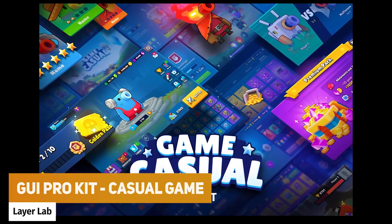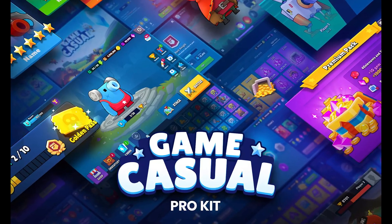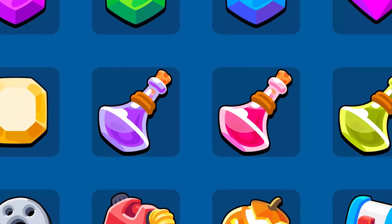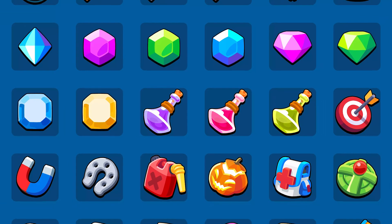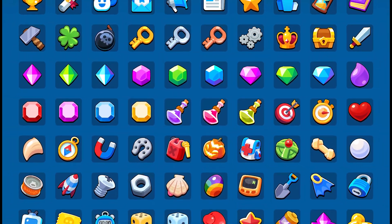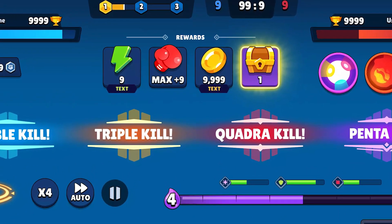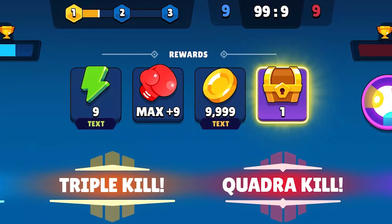The next one is the GUI Pro Kit Casual Game — a complete set of UI assets for your own casual game style. It includes 2700 PNGs, over 90 unique items, over 60 rune icons, pre-made pop-ups, all PSDs included, loads of prefabs for pop-ups, sliders, buttons and more, full demo scenes, and licenses included.